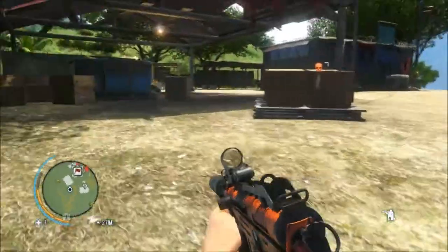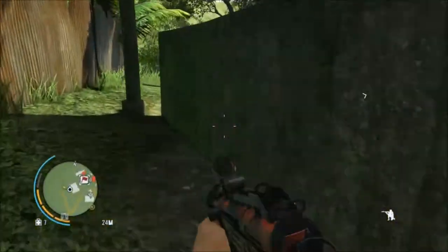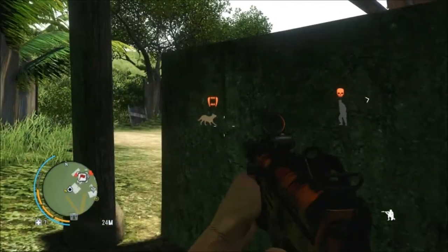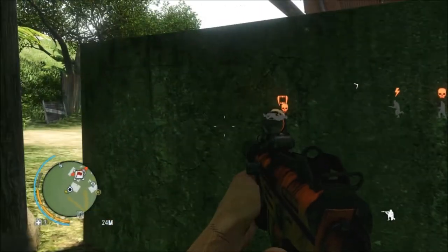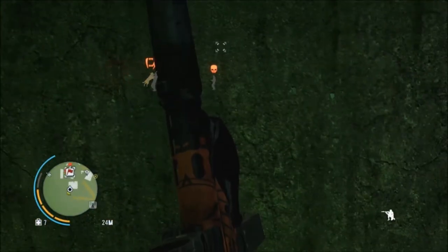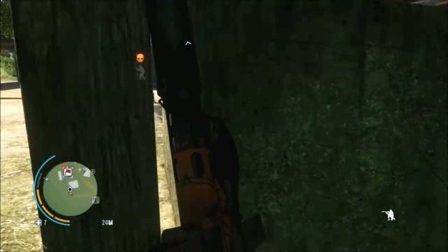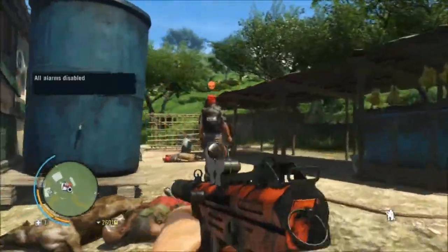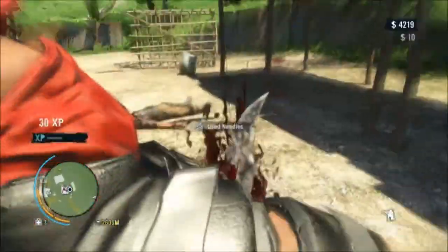I decide to pop in here and hope they don't see me. Sure enough, they don't. I come around the back here, and there is Mr. Dingo — David Ingo. And he jumps that guy, which is awesome, and then jumps the next one, and his friend kills the dingo. Around the back here, disable the alarm just in case, and then a takedown to finish.